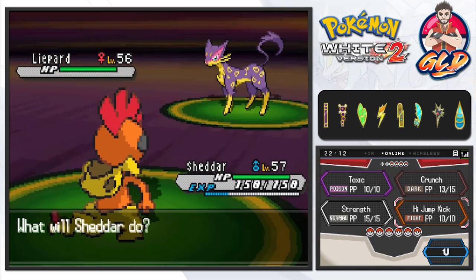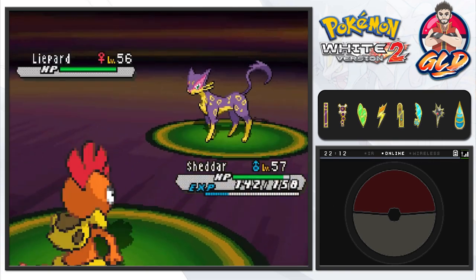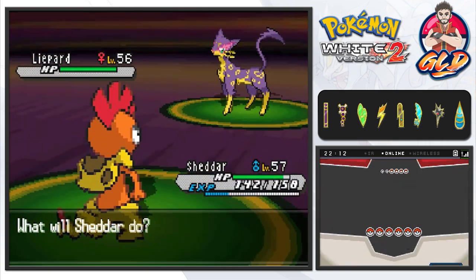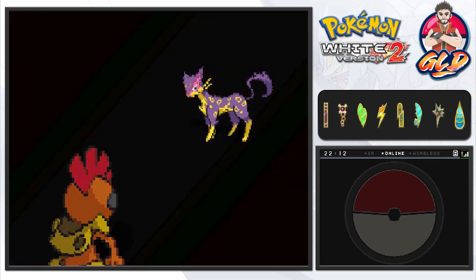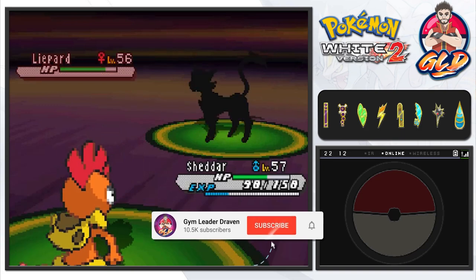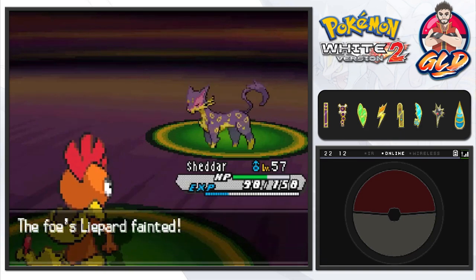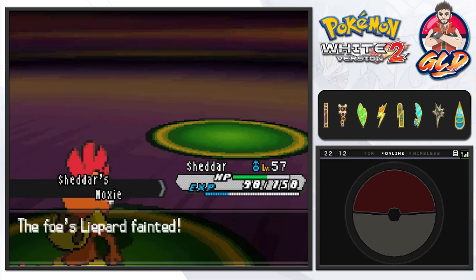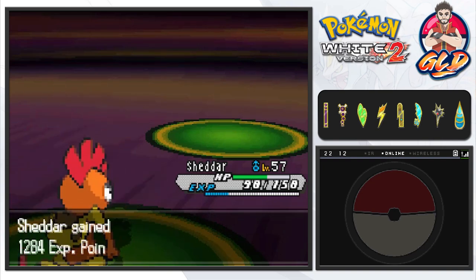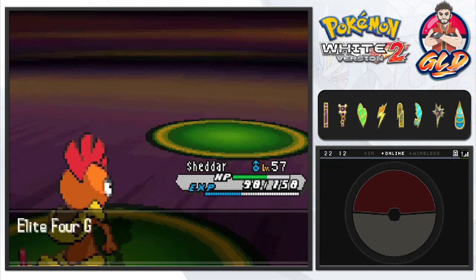Let's go — jump kick! I did teach Shadar Toxic... wait, did I make a mistake? Okay never mind. We get the Moxie boost, we're gonna sweep. Let's go, here comes a Scrafty — bring it on!